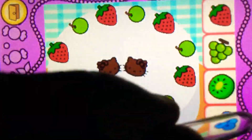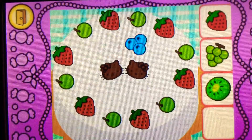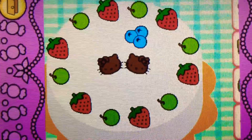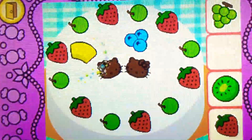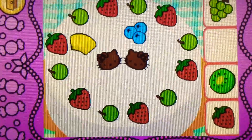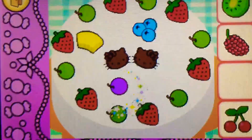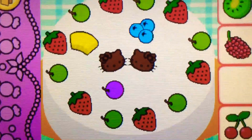Drag the blueberries on top of the cake. They're blueberries — they're blue. Drag the pineapple on top of the cake. Yes, it's pineapple — it's yellow. Drag the grapes on top of the cake. Cool! It's a grape — it's purple.